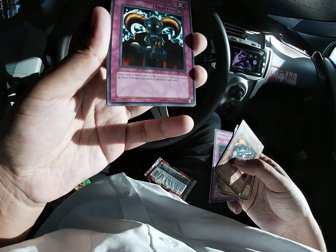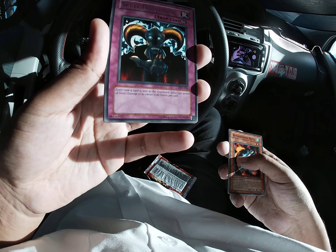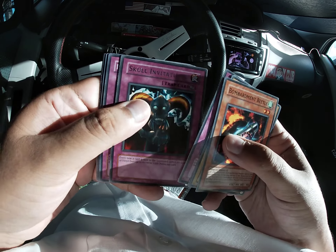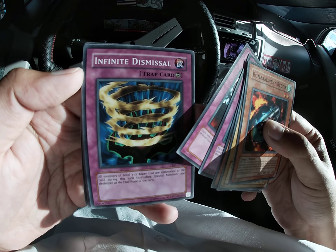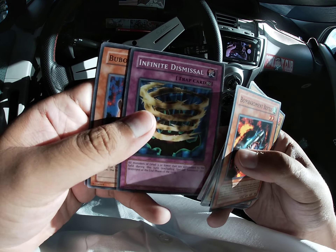It's not a bad card actually. Every time a card is sent to the graveyard, inflict 300 points of direct damage to its owner's life points per card. So this could burn you too. And Infinite Dismissal — that one was used by Weevil when he was going up against Rex. Yeah, I remember this one.